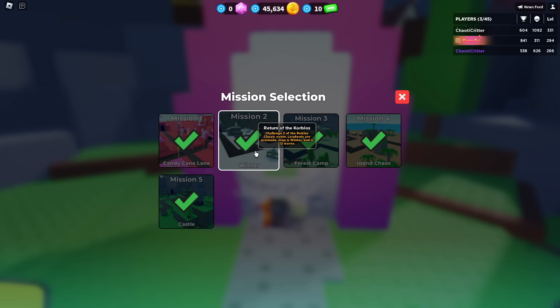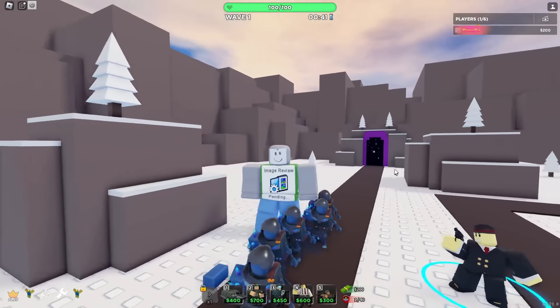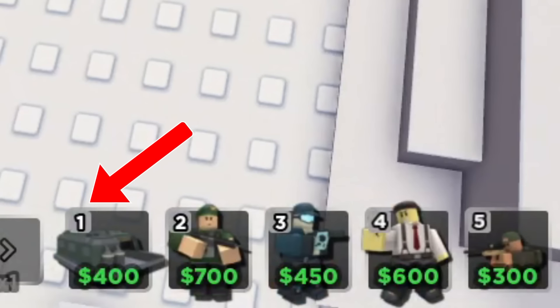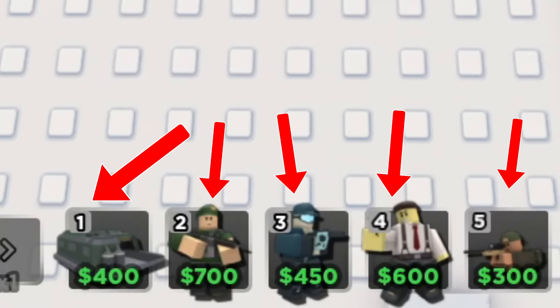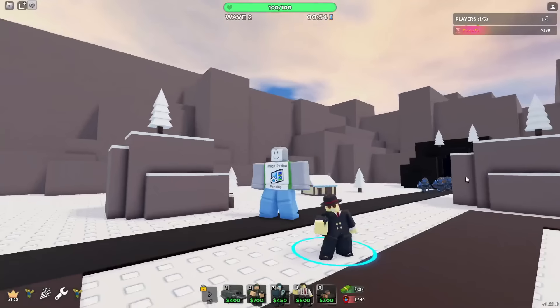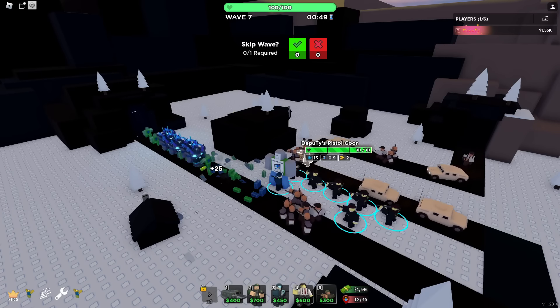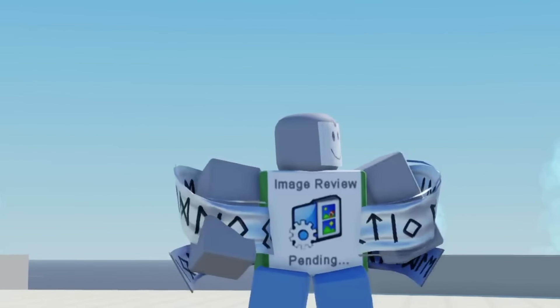The title of this objective is called the Return of Core Blocks, so we're going to be fighting some reused enemies from the hunt. The 5 towers given to us are Military Base, Militant, Cryo, Crook Boss, and Sniper. The 2 towers I recommend using are Crook Boss for the beginning and Military Base for the end game. The rest are practically useless, unless you want to use them.